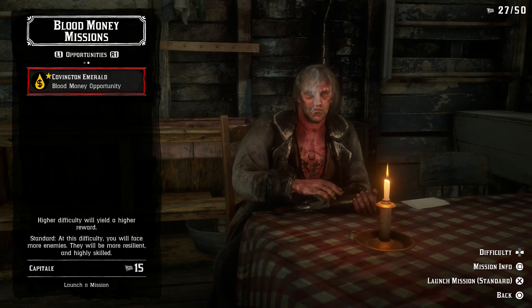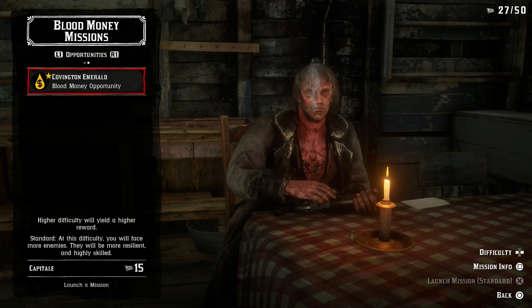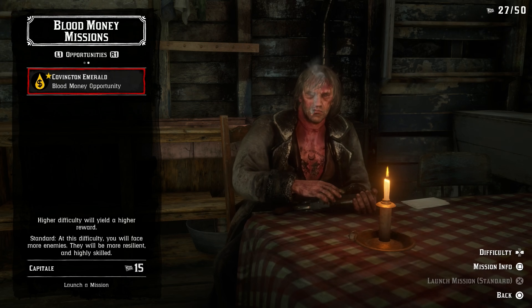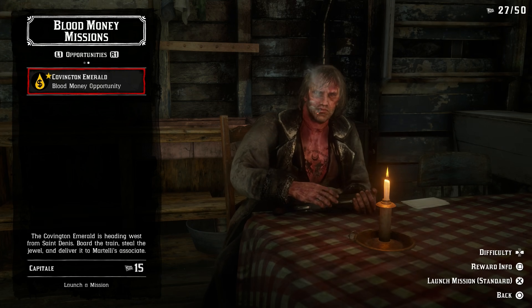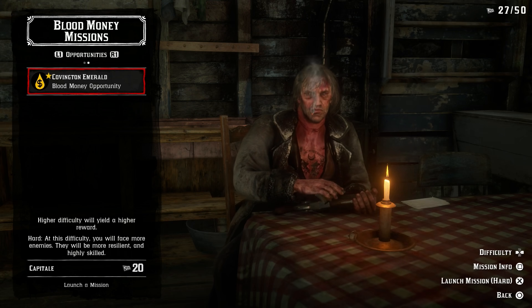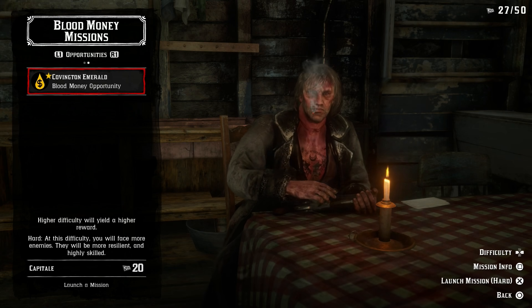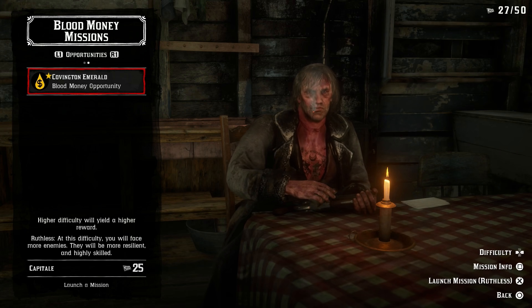Once you get anywhere between 15 to 25 Capitale, you can access the Opportunities. They're located at the same places as the blood money missions — head over to the stranger missions and press R1 or RB to go to the next tab. The reason I said 15 to 25 is because you can select the difficulty. Higher difficulty means bigger rewards and tougher enemies but fewer lives; lower difficulty requires less Capitale. It's entirely up to you.